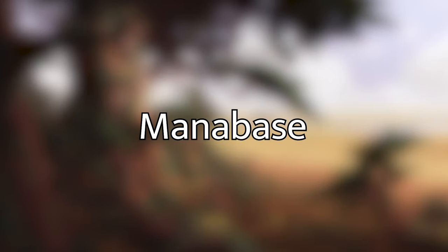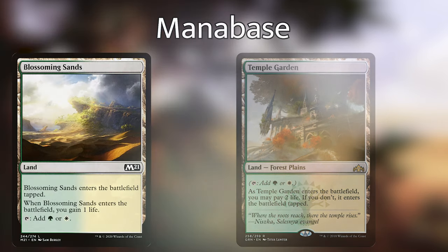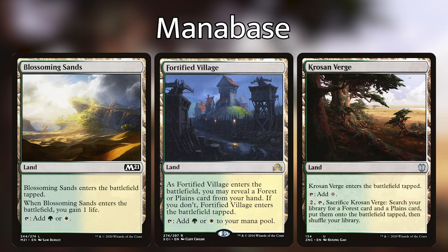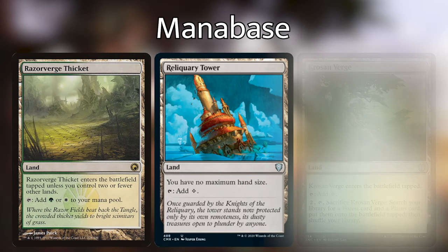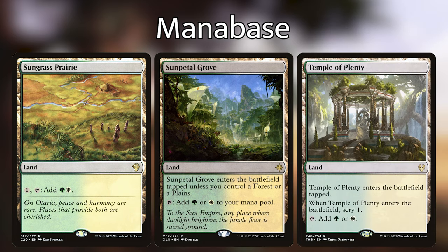Quickly going over the mana base — the most important here are Canopy Vista and Temple Garden because they can be tutored while searching for forests. In playtesting, these two lands get onto the battlefield 90% of the time, and they're really good at making sure we have the two white mana needed to activate Livio. Even though this deck is not very white-heavy, we still need to activate Livio's ability a bunch. I'm also running Blossoming Sands, Fortified Village, Krosan Verge — which is really good when tutoring for two lands, also letting us get two more lands from our hand onto the battlefield — Razorverge Thicket, Reliquary Tower, Selesnya Sanctuary, Sungrass Prairie, Sunpetal Grove, and Temple of Plenty, along with 12 forests and 11 plains.